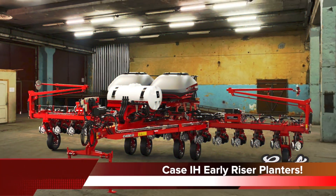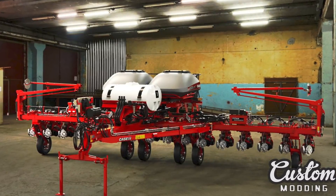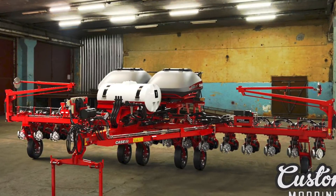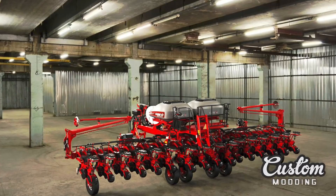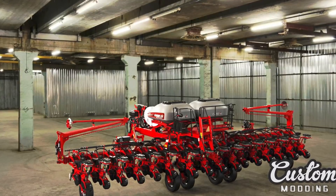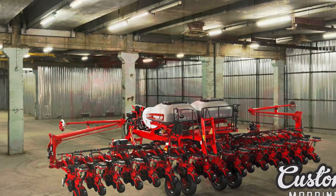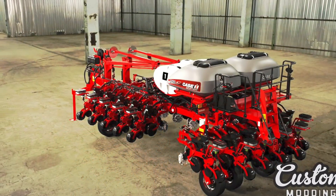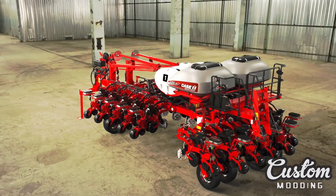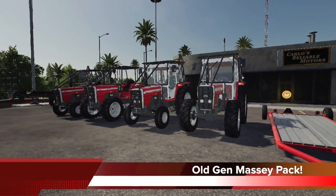Custom Modding has posted a few more pics of their Case IH 2150 Early Riser planters for all platforms, with the 16R30 shown. They say that they're not finished with the 12R30 and the 24R30 yet, but those will complete the 2150 series lineup. These mods are still a work in progress, but as you can see they've come along a long ways in just a very short amount of time. As of right now we've got John Deere planters and seeders and Case IH planters and seeders in the works, with the John Deere planter in testing right now at the time of recording. What a great time to be on team red and team green.